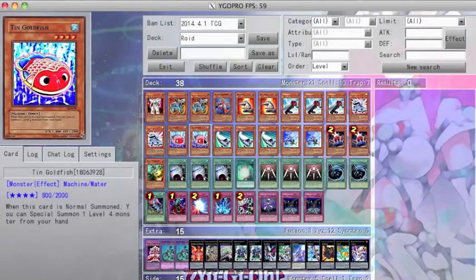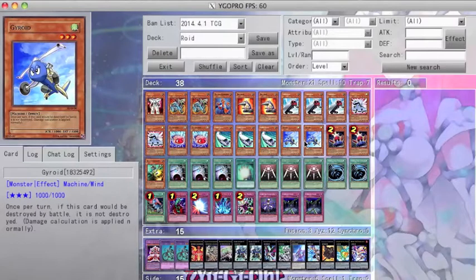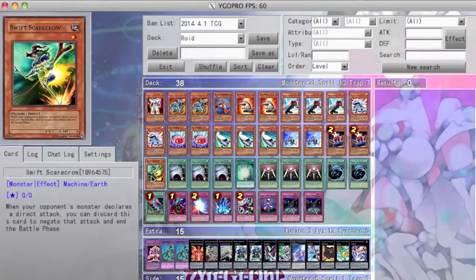I run the standard 2 Tin Goldfishes for easy Rank 4 Xyz plays, and 3 Express Roids to get back Roid monsters in the grave. I also main 2 Gyroids for easy Rank 3 Xyz plays, and 2 Card Troopers for milling and the draw effect. I also pair it with my Soul Charge. Lastly, I run 1 Swift Scarecrow for a last resort stall.